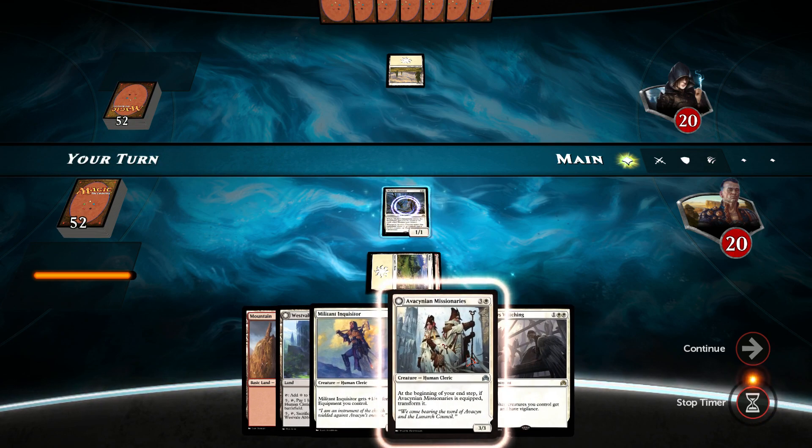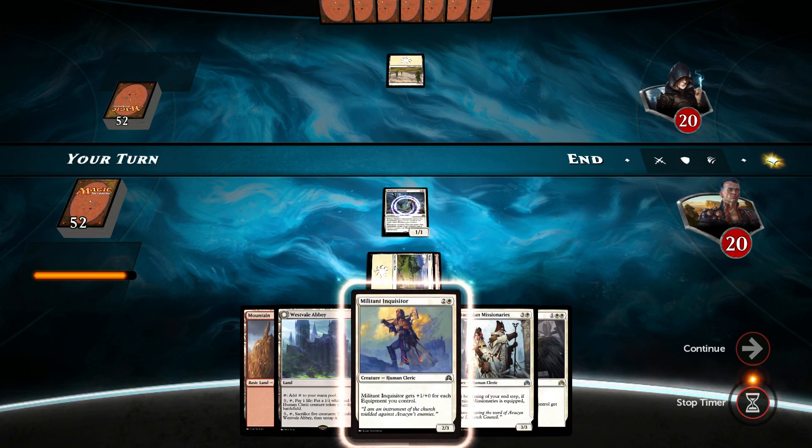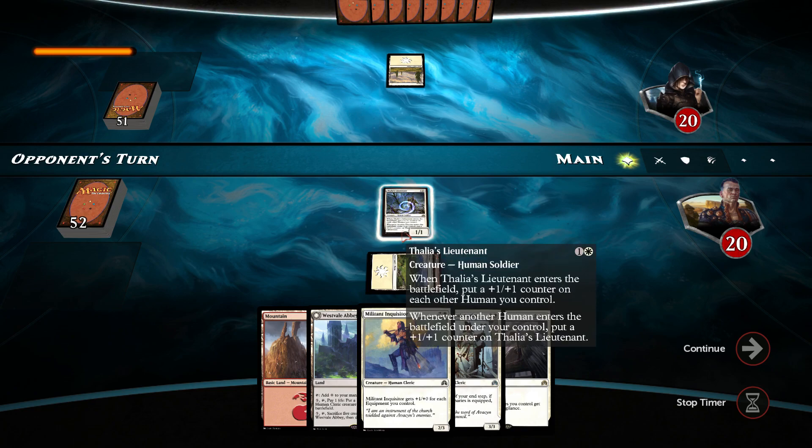At least now we have enough mana for Avacynian Missionaries, so we'll go with that. The good thing here is, once I play the inquisitor next turn, this becomes a juju. So that's pretty good. We'll be set there.